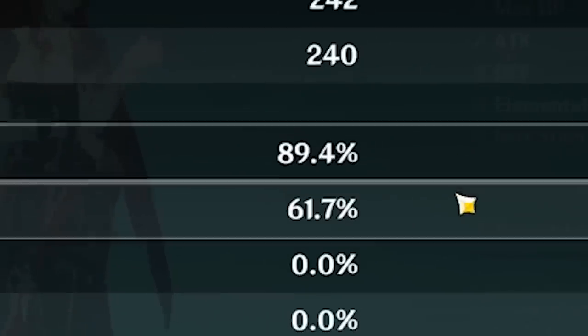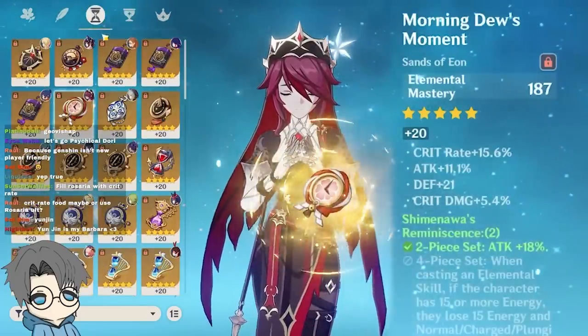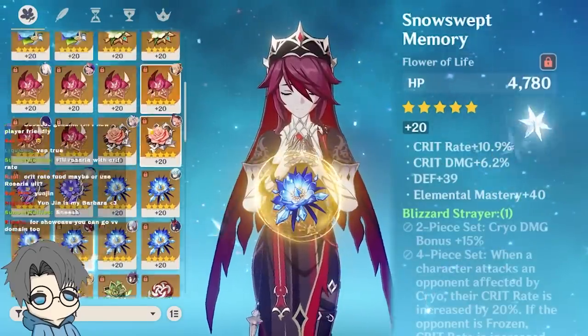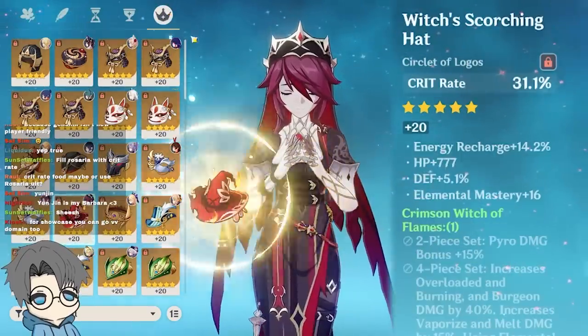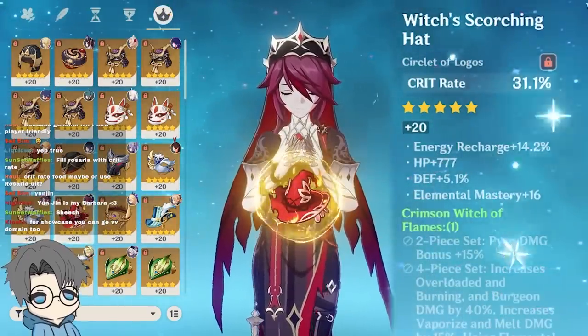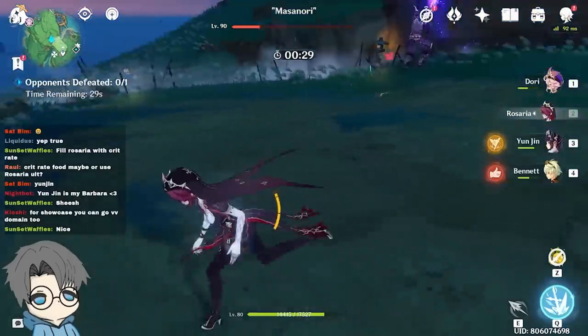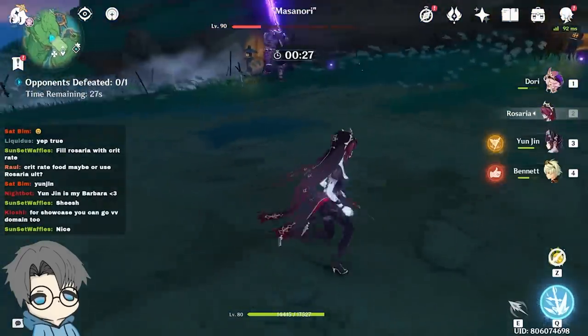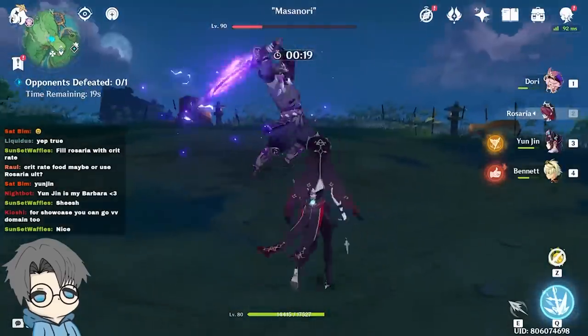My Rosaria actually has a ton of crit rate — I gave her every crit rate substat I have: 10.9, 13.2, 15.6, 13.6, and a crit rate circlet. Rosaria for the C6 cause physical shred. With Superconduct I was dealing 9.7k on the first hit, but now I want to try it with Rosaria's Burst for the physical shred.